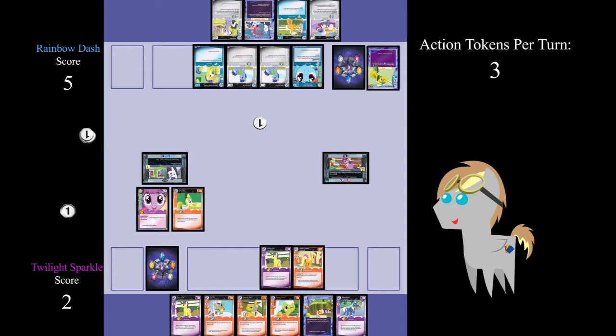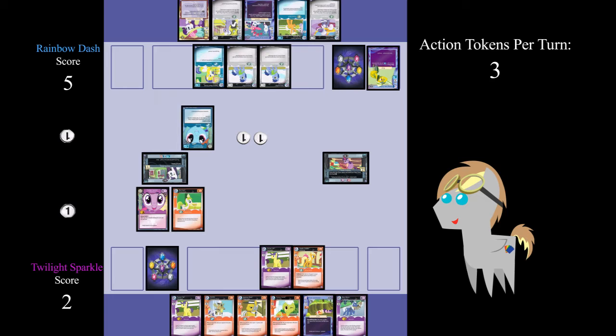Rainbow Dash gains three action tokens and draws Marvelous Chapeau. Dash pays two action tokens to move Rainbow Dash to Cloud Bursting and another two to move Noteworthy. Dash then moves on to a score phase, where she gains one point for confronting the problem and an additional point for being the first to confront it, bringing her total score to seven. Rainbow Dash ends her turn.